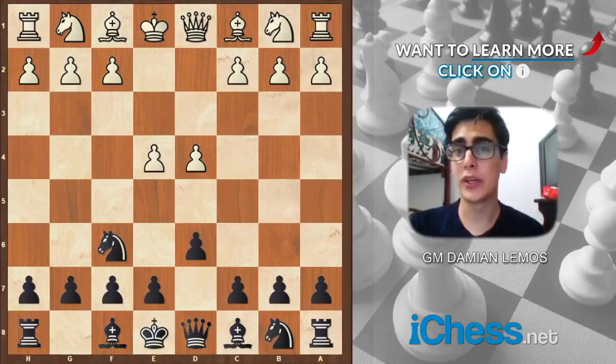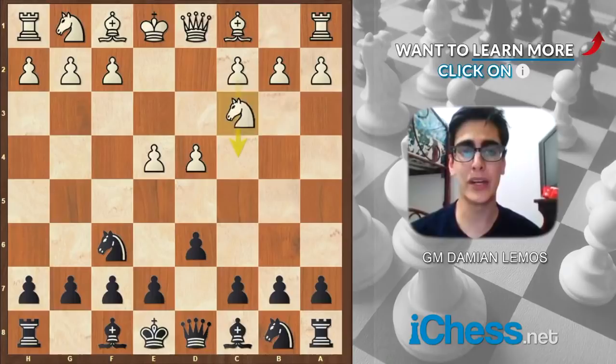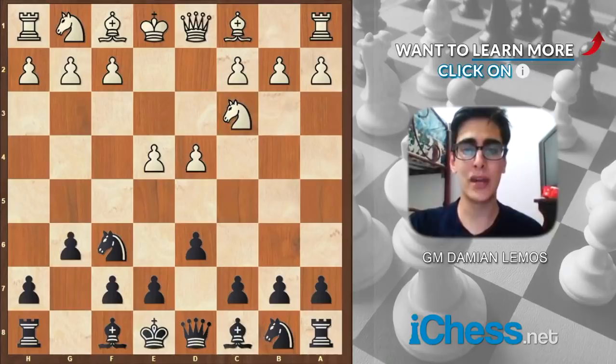We play Nf6. Compared to the King's Indian defense, White doesn't have the chance to play c4. Here he has to play Nc3, protecting the e4 pawn, and then we play this. If you think about it, it looks like the King's Indian. The major difference is that White doesn't have the pawn there. So against the Pirc, White has a lot of setups.